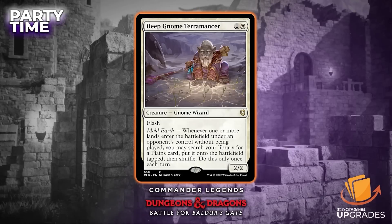Its Mold Earth ability says: whenever one or more lands enter the battlefield under an opponent's control without being played, you may search your library for a plains card, put it onto the battlefield tapped, then shuffle. Do this only once each turn. That card is good — it's probably going to be a player in some eternal formats. The fact that it fetches a plains card means you can go get utility lands: Mistveil Plains, dual lands, shock lands, triomes. It's two mana, so you can just hold it and when somebody plays Cultivate or Kodama's Reach on turn three — guess what, I'm also ramping.